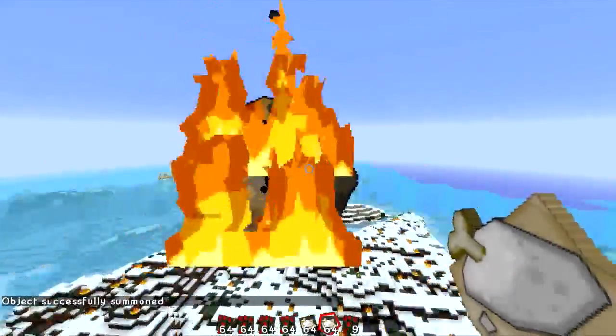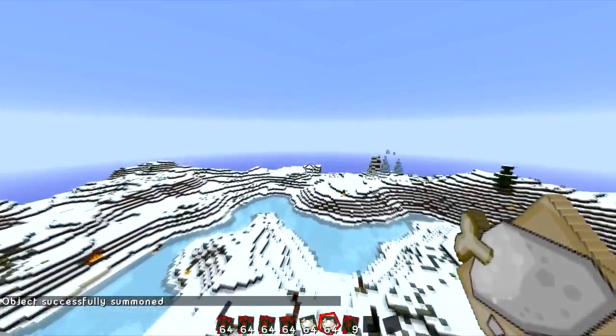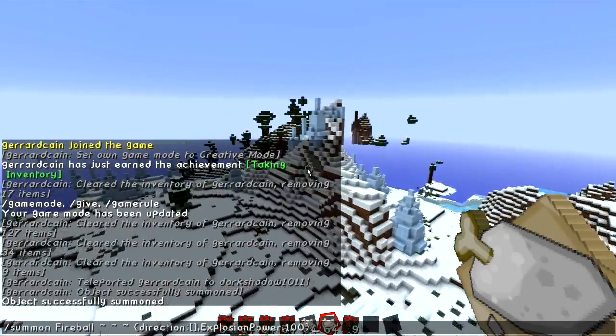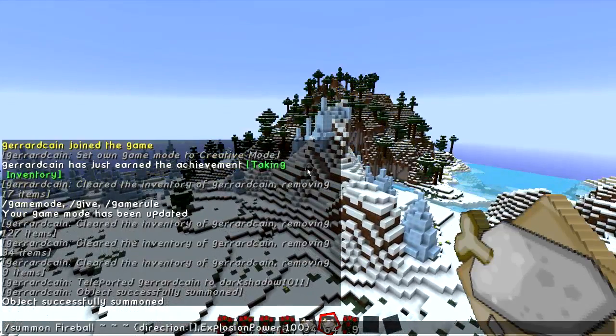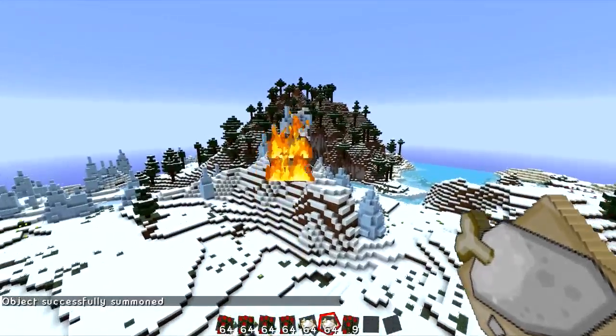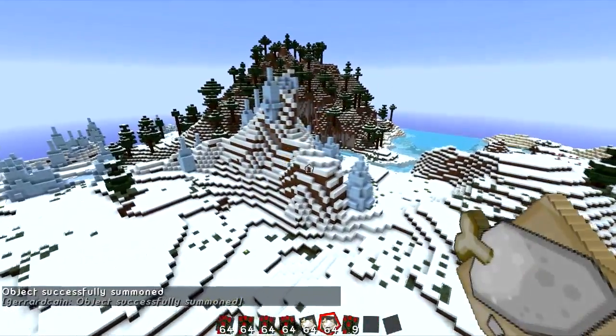This is what it's going to spawn. I will leave the command in the description — but Kane, stop following me, it's creepy. This is the command, I will put it in the description as I just said, and it spawns the Ghast fireball. All you have to do is shoot it by hitting it, left clicking.